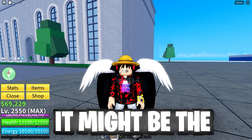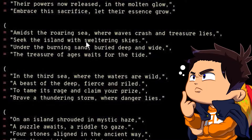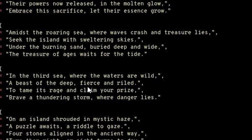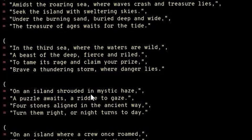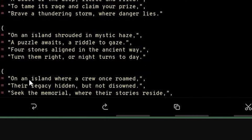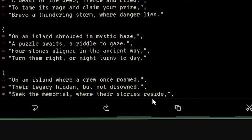More quest text: 'Amidst the roaring sea where waves crash and treasures slice, seek the island with the swirling skies. Under the burning sand buried deep within, the treasure of ages waits for the tide.' Then in the third sea: 'A beast of the deep, appear and wild — to tame its rage and claim your prize, brave a thundering storm where the danger lies.' And on an island shrouded in mystic haze: 'A puzzle awaits — a riddle to gaze. Four stones aligned in the ancient way, turn them bright or night turns to day.' On another island where a crew once roamed, their legacy hidden but not disowned — seek the memorial where the stories reside.